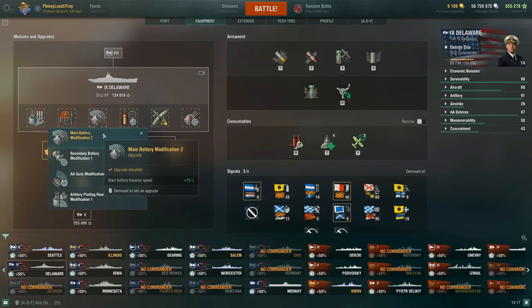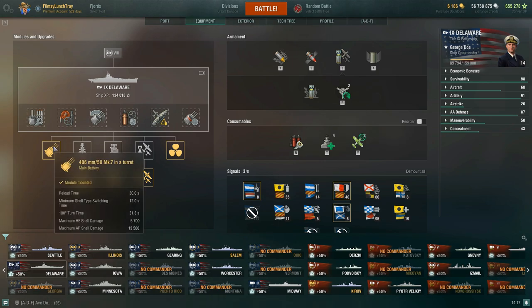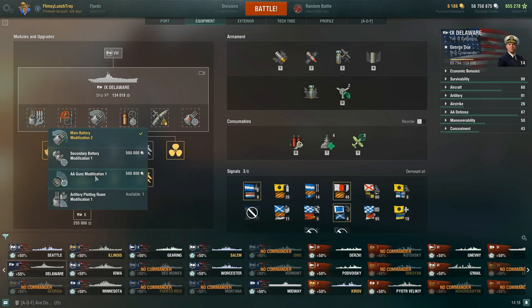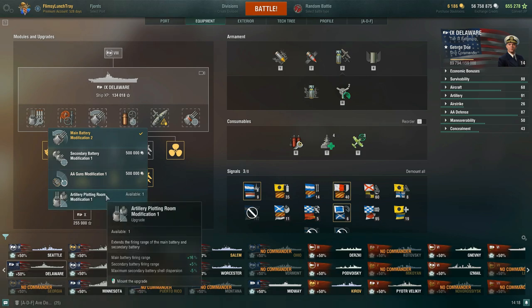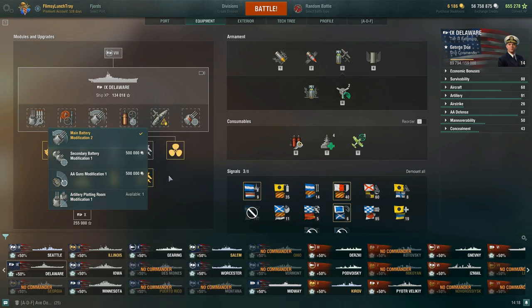For the third slot, I've taken the main battery modification 2 — main battery traverse speed plus 15%. Combined with the grease the gears skill on my commander, our 180-degree turn time is 31.3 seconds. I really like to be around 30 seconds in a battleship if not better, and this is actually the best you can get on the Delaware. You don't need secondary batteries, AA priority sector preparation time reduction, or extended gun range on Delaware. If you're playing at 22, 23, 24 kilometers away, I'd be very curious why.